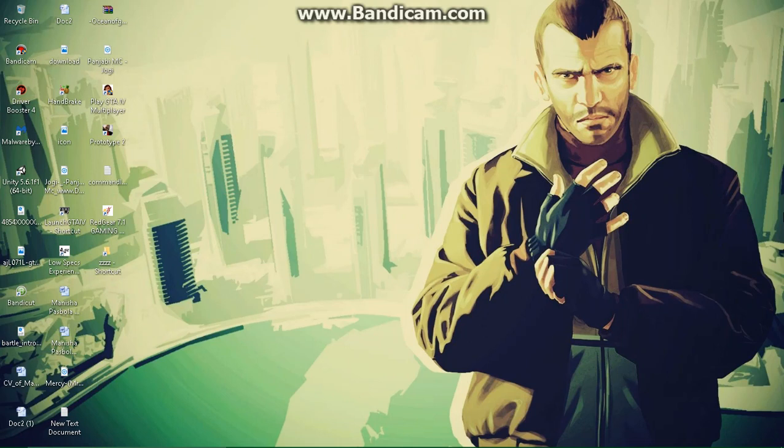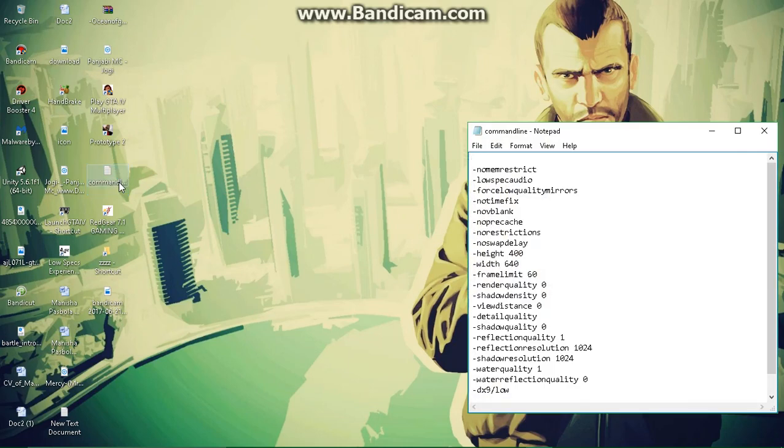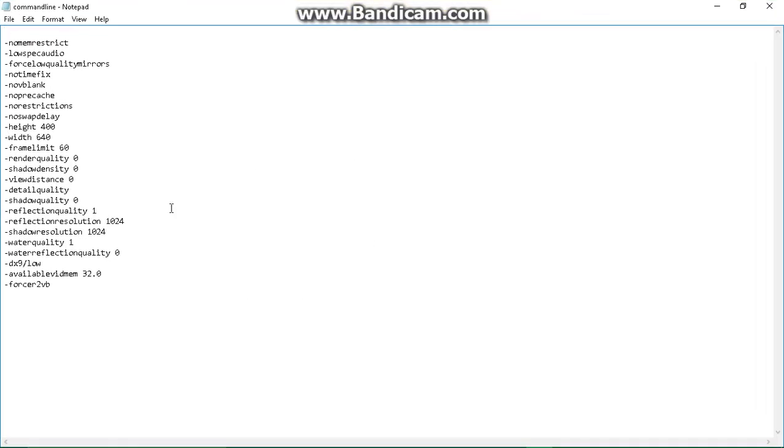The first method is making a text document and naming it 'commandline' here, then typing the settings into it. Please note that this is for a low-spec PC — I will be writing another command line in the description for a high-spec one. The 'availablevidmem' value is your dedicated graphics card memory; write it according to your graphics card's memory.